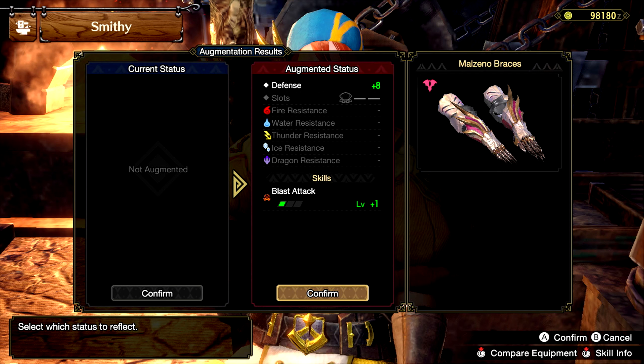Monster Hunter Rise Sunbreak has been out for around a month now, and we are closing in on August, which will be the month of our first title update for the expansion. This update will be adding Lucent Nargacuga and several other monsters, including Rare Species, Special Species, and the Forlorn Arena, which is a returning map from prior Monster Hunter games.